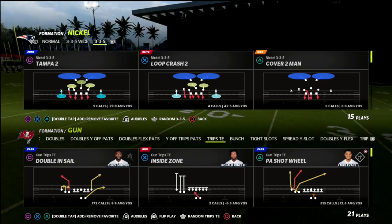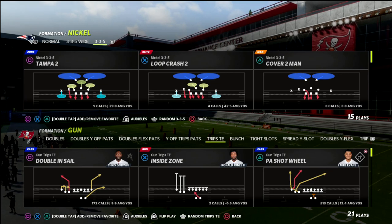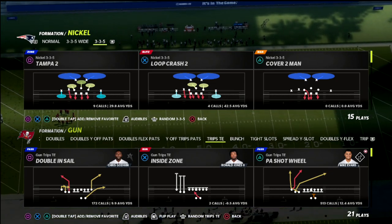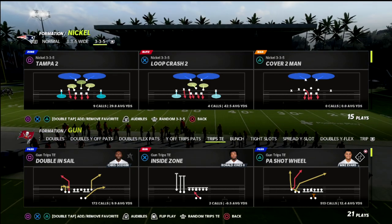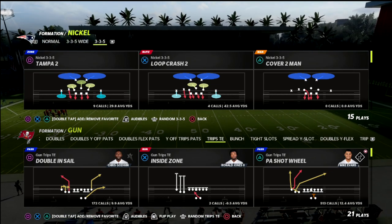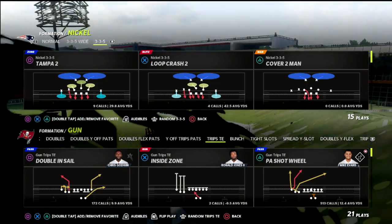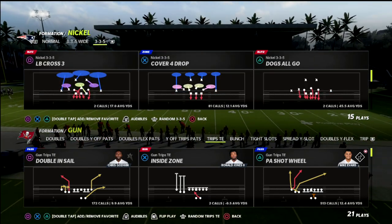If you want to learn all of my Trips tight end ebook, you can get all my ebooks over at the Patreon. By joining the Patreon, you're going to get immediate access to 14 offensive and defensive ebooks that I've created throughout the course of this season, plus any new ebooks released while your subscription is active. It's month-to-month, so you can sign up for just this month or however long you want. The Patreon is the best place to get better — it's just $10, super cheap.